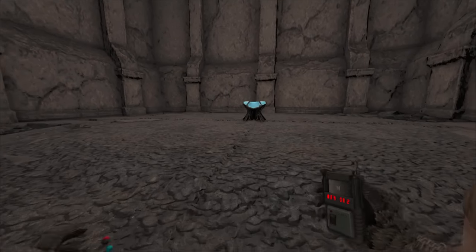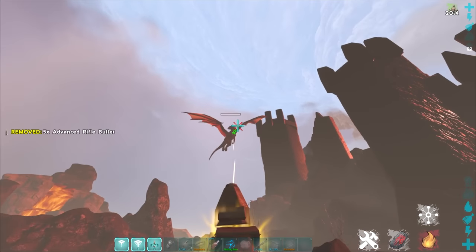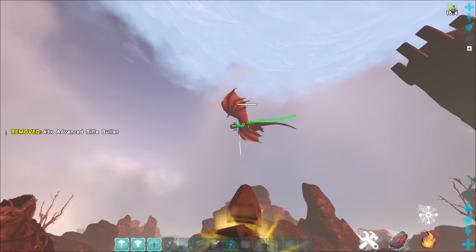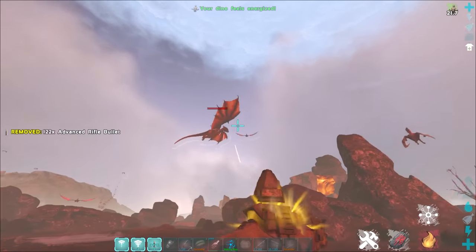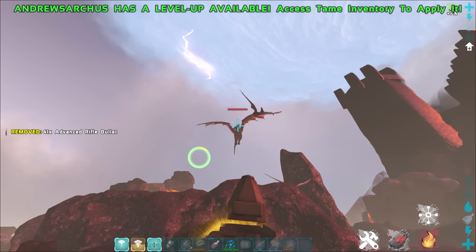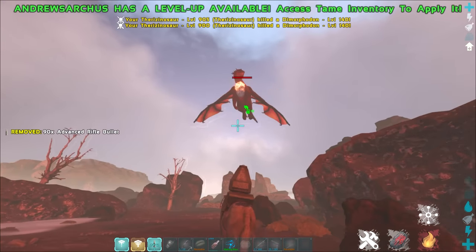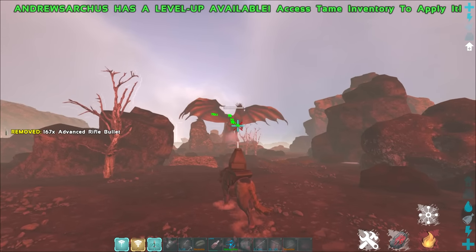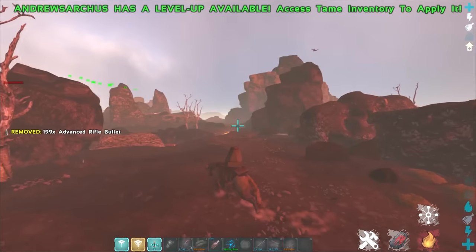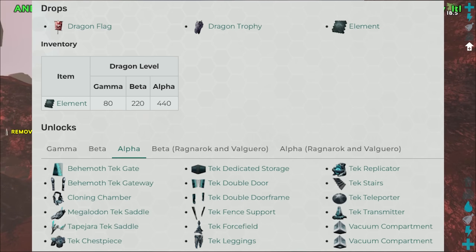A strategy I'm going to try is using Andrewsarchus while Therizinos distract the dragon on the ground, constantly shooting at it. It's also quite important to put veggie cakes on the Therizinos — when their health drops below a certain percentage they will automatically eat a veggie cake from their inventory and heal up. Herbivores also take reduced fire damage from the dragon, whereas carnivores take a much higher percentage of fire damage. So if your Theris have more HP than your Rexes they'll be really good for this fight. The Dragon has many known strategies — Woolly Rhinos, Deinonychus, anything you want. For the drops, these are what you'll get in all difficulties and these are the tech engrams you'll unlock for defeating the Dragon in all difficulties.